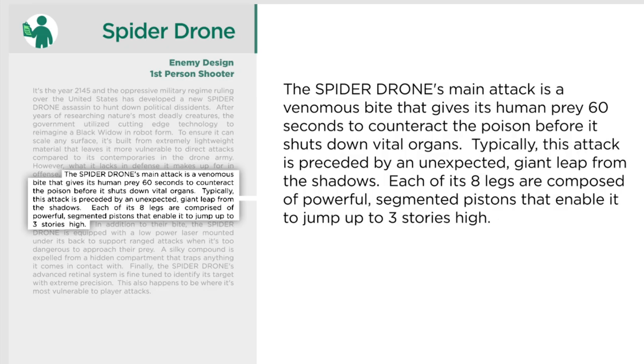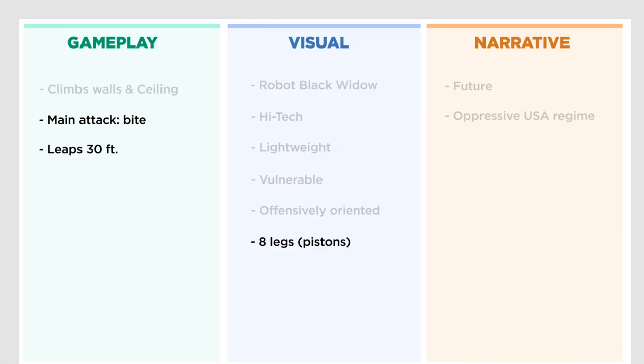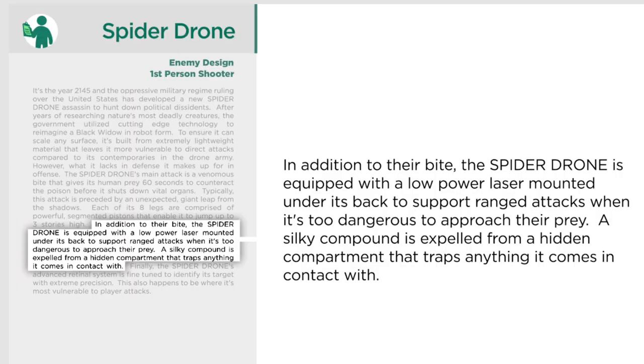Moving on: 'The spider drone's main attack is a venomous bite that gives its human prey 60 seconds to counteract the poison before it shuts down vital organs. Typically this attack is preceded by an unexpected giant leap from the shadows. Each of its eight legs are comprised of powerful segmented pistons that enable it to jump up to three stories high.' Sorting through that, the main attack is a venomous bite — it's going to bite you, that's important. It also does a giant leap — that's gameplay too. From a visual standpoint it's got eight fancy legs. So: it bites you, it jumps really high, and it's got eight legs.